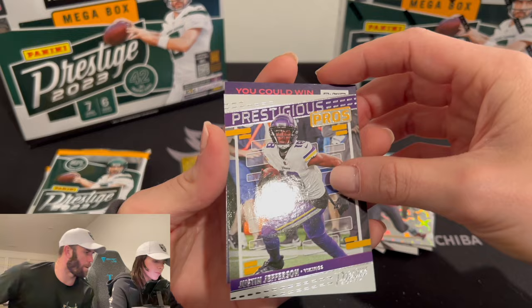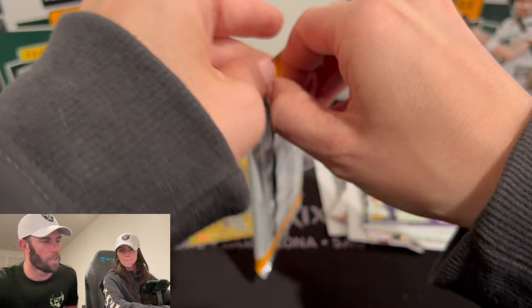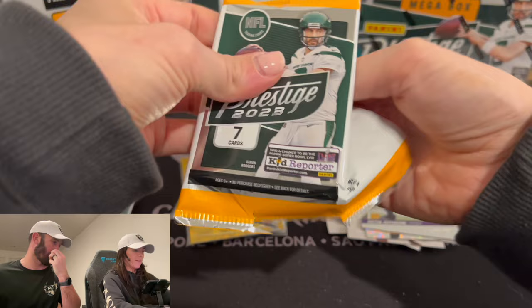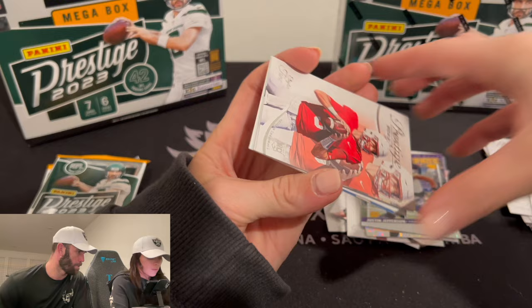And Justin Jefferson. That's a prestige pro — that would have been cool. Three packs left. Halfway through the box, we have one of our numbered cards already. No autograph. Maybe the autograph is in one of these last packs. We are still due one numbered card. It'd be great to get that on a rookie if possible.